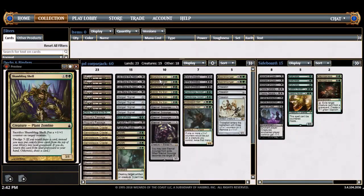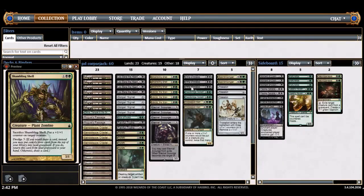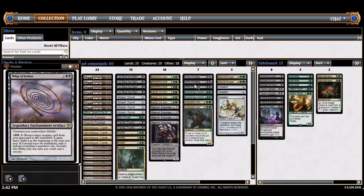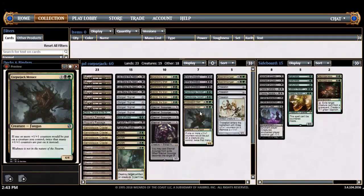Shambling Shell — a 3/1 for three is fine, puts a counter on things, and then it dredges. With Corpsejack Menace it puts two counters — not bad. Varolz and the Whip are pretty good together. The lifelink part is just a staple that rarely hurts — it really helps in races against mono-red and other aggro decks.